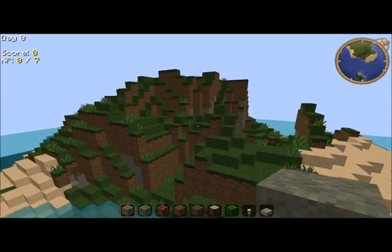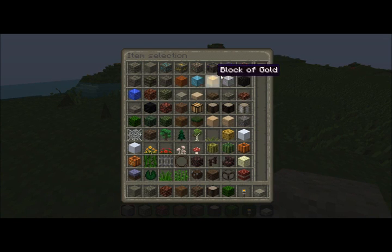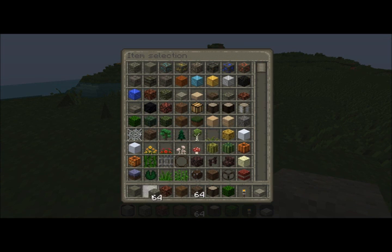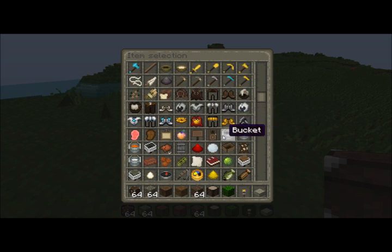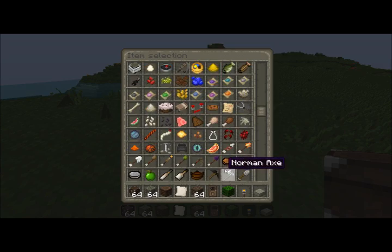What you're going to need first is a ton of wooden planks, some cobble, a chest, a crafting bench, a wooden door, a piece of paper, and that's it.